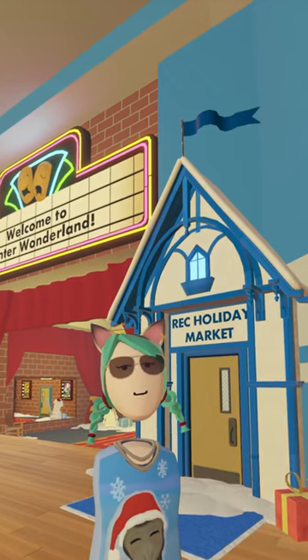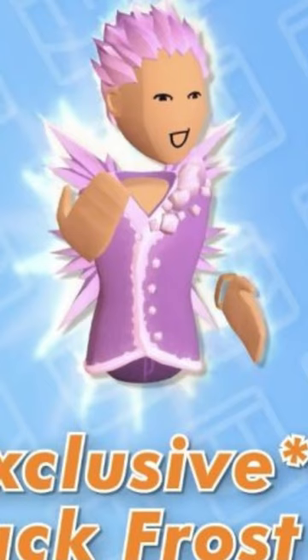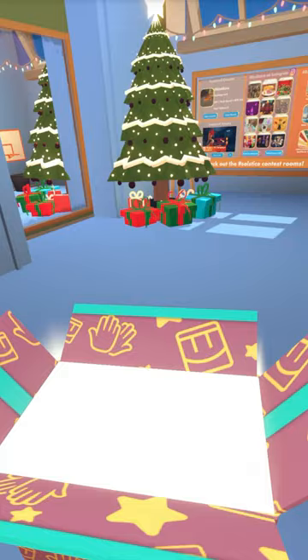Hello everybody. It looks like Wreck Room is kicking off the holiday season with a Wreck Center door that leads to Wreck Holiday Market. If you were around last year, you might remember the free Jack Frost outfit that you could get by visiting the same room. Well, it looks like this year it's a free hat.